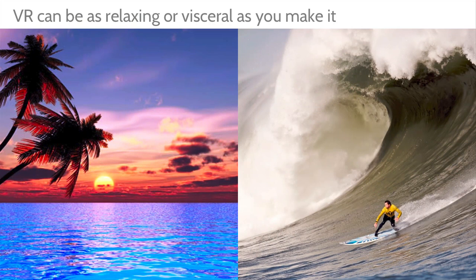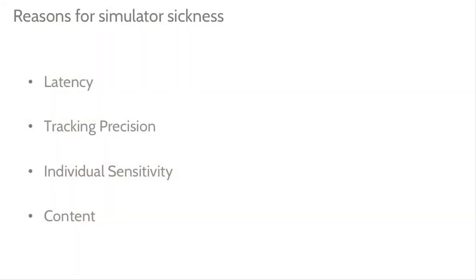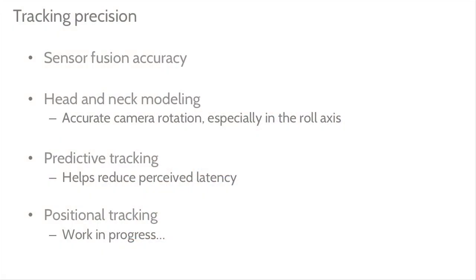Simulator sickness: immersion is a double-edged sword. There's no widely accepted cause, but I'll break it into four parts. The first two are latency and tracking precision. The player's input needs to match the game world — if the player turns their head and the world slowly drags behind them, it makes for a disorienting experience. Now that latency is closing in on the 40 millisecond range and feels tight, it moves to tracking precision — how closely are we nailing those movements.